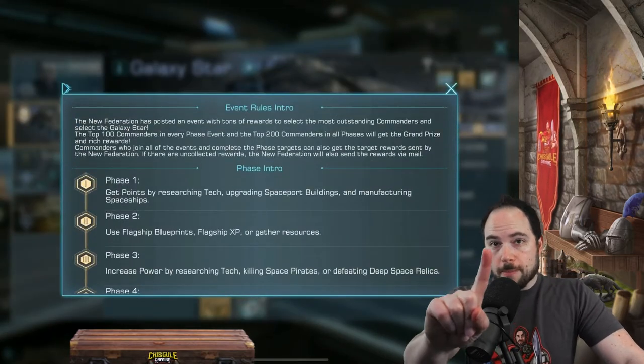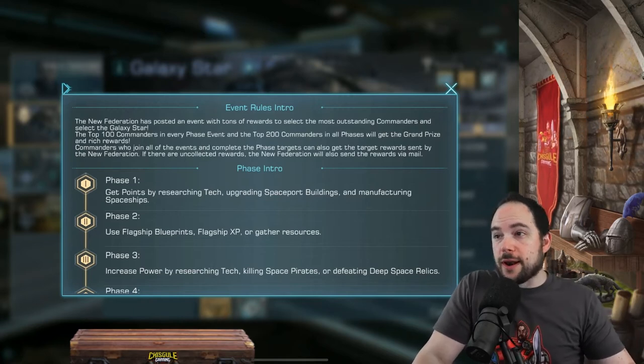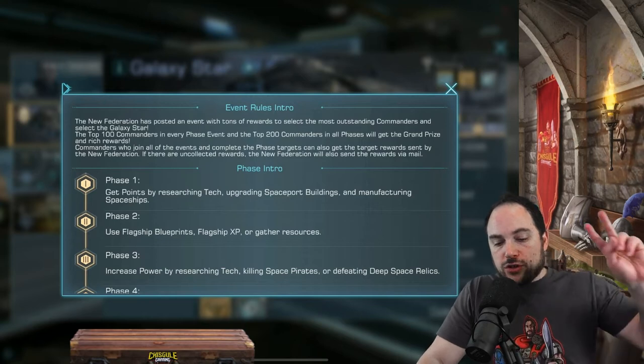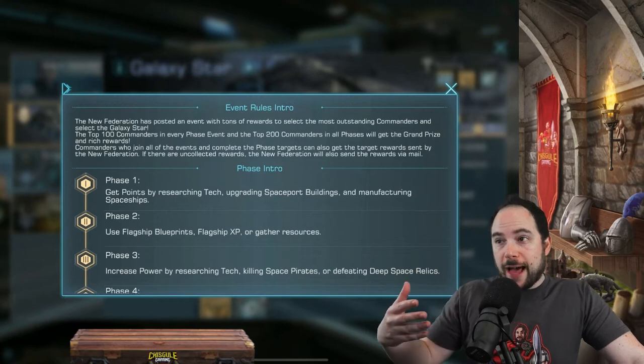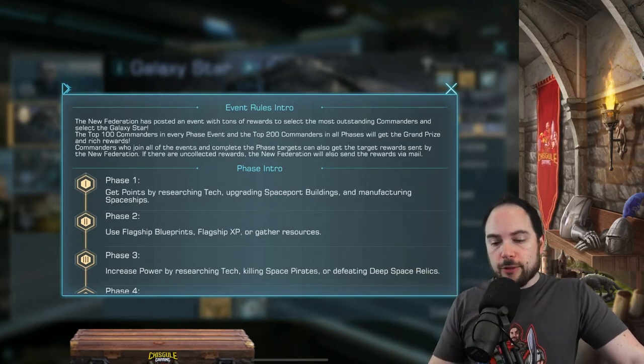What are the phases now? Phase one: you get points by doing research, upgrading the buildings in your spaceport, and making spaceships — really warships. Phase two: you use flagship blueprints. So this is when you're upgrading your flagship, also when you put experience on your flagship.